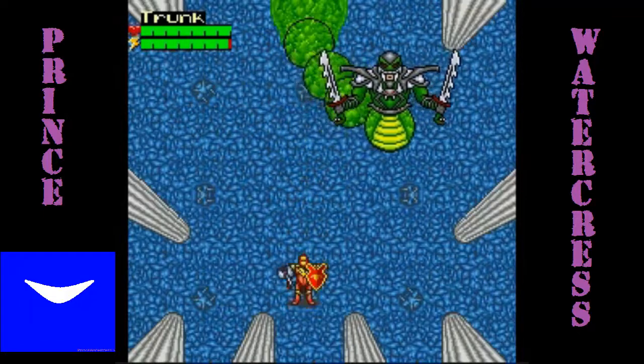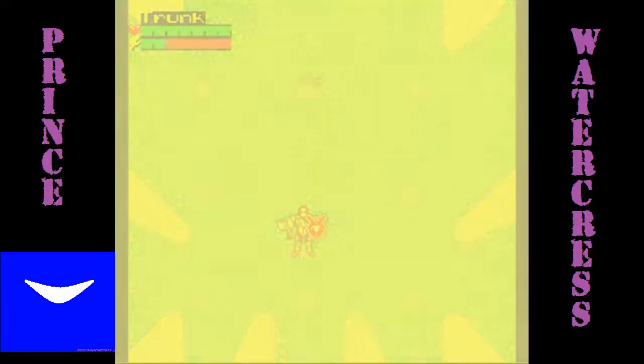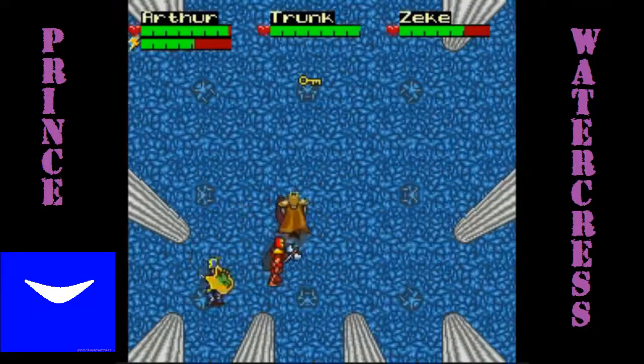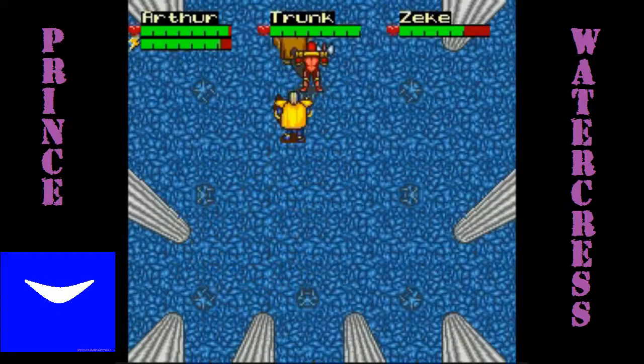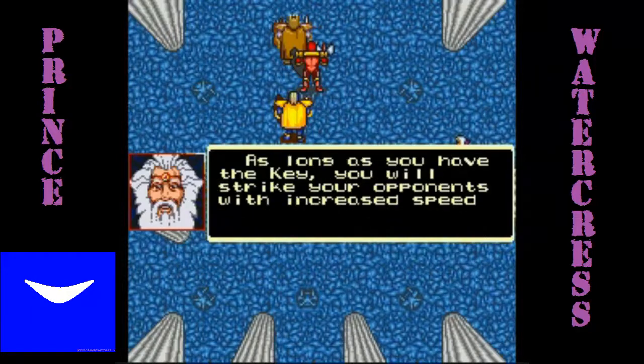It's stuff like this that really makes me wish that Manly and Associates play tested this. And we finally got those 20 hits in. We're able to get Trunk's Key of Truth. And as long as he has it, he can actually swing his axe faster, which is something we could have used for this battle.